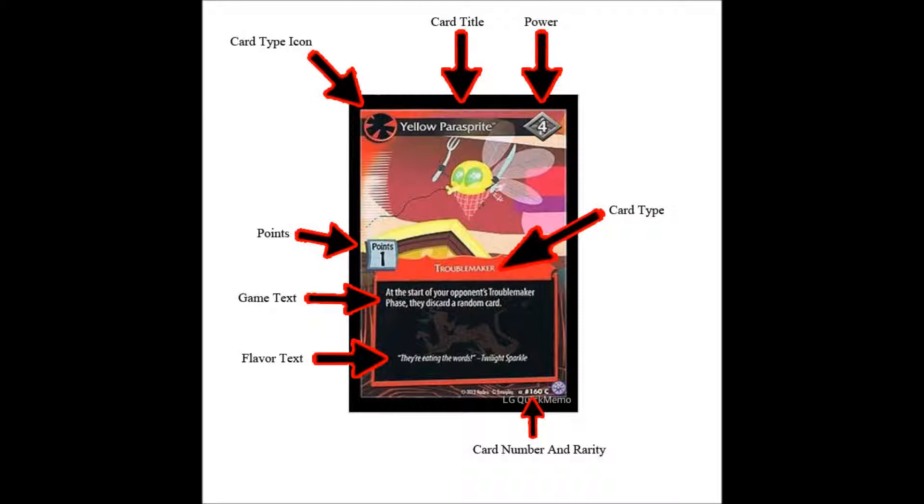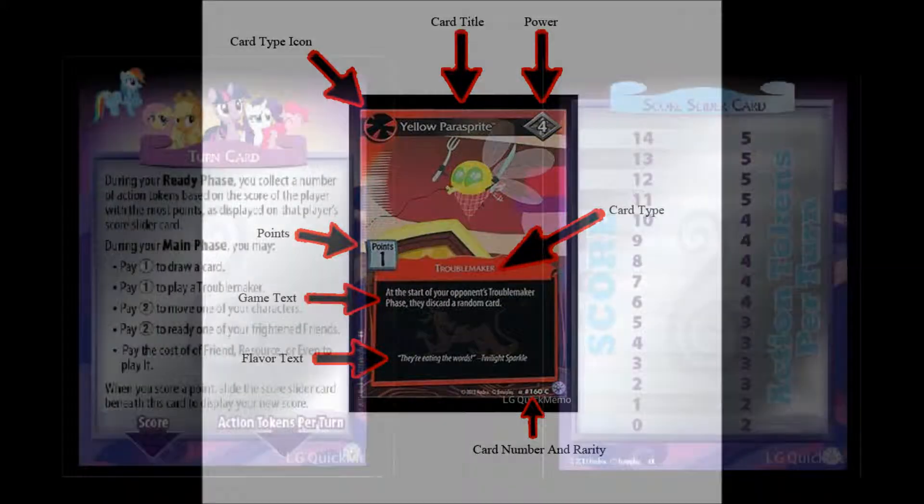With troublemakers, once you play them face-down on your turn — either to your problem or your opponent's problem — once it's your turn again, you flip them face-up during your troublemaker phase. This covers your opponent's requirements on that specific problem, because they can't confront the problem while the troublemaker is in play; they must face-off and defeat the troublemaker to gain the point and confront the problem. On your opponent's troublemaker phase, the game text of the troublemaker activates, and it happens at the very beginning of the phase — before they're able to face-off, the troublemaker's ability happens first.